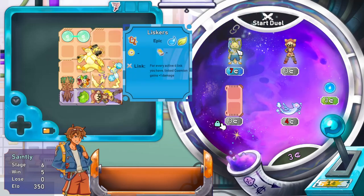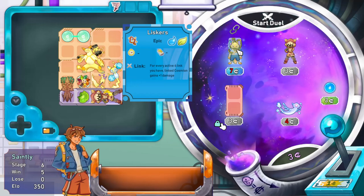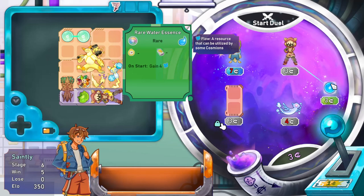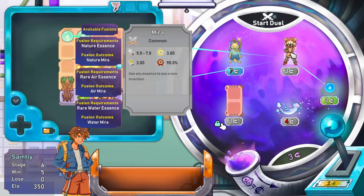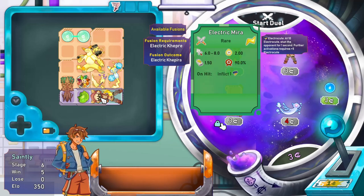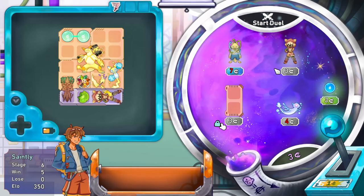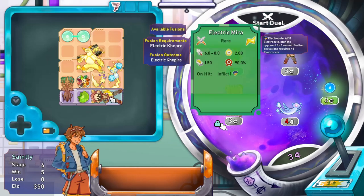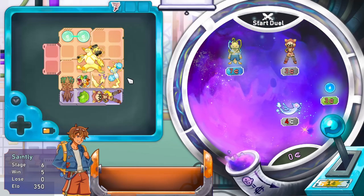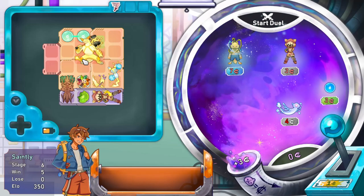Liskers - it's water/grass. For every active four link you have, linked Cosmeon gains plus one damage. What if I get the mirror? Oh, you can fuse with something else - electric. Capra? Is that the bug? I think I'll just settle for that for the moment.